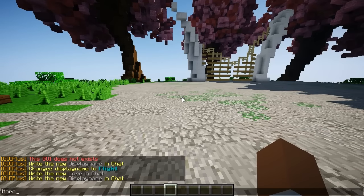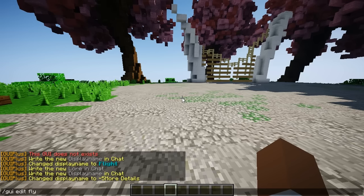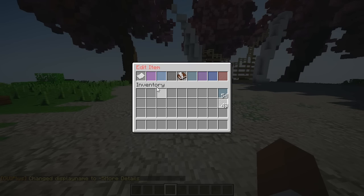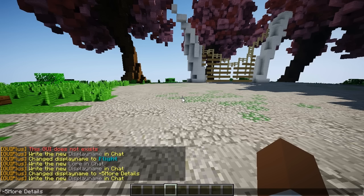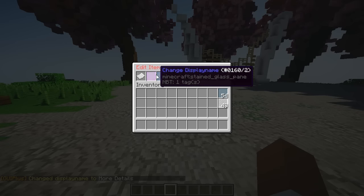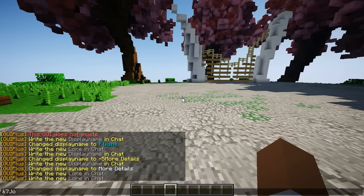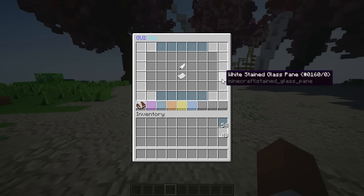For the paper item, I'm going to add more lores and change the display name to something like 'More Details' — I'll make it white. There we go — 'More Details' added. Then I'll add more lores: 'This flight GUI was created with GUI Plus' and 'Join the giveaway for a chance to win a copy.' And now I can go back — I'm pretty much done with this item's customization.